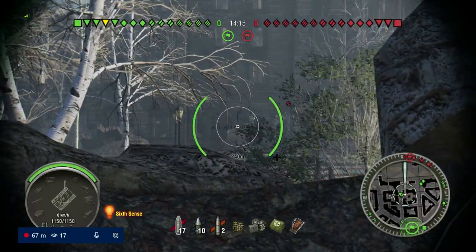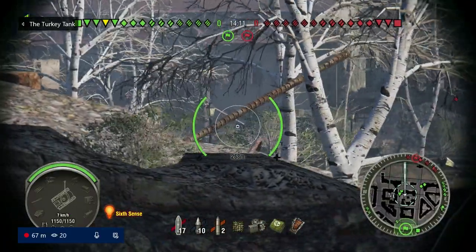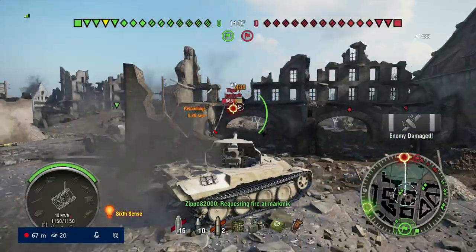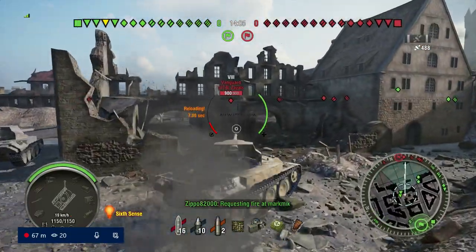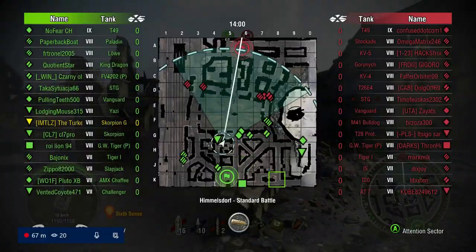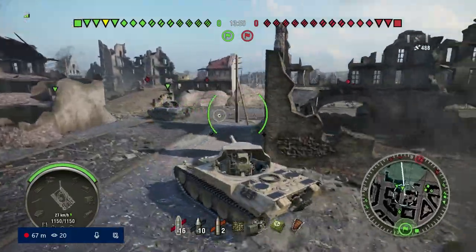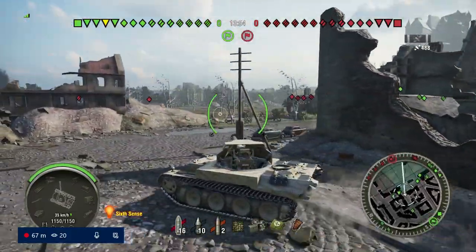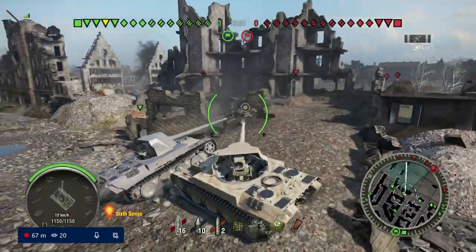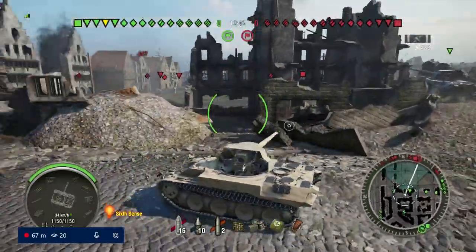I'm going into a position that's kind of an area more than just one single position. I'd rather go to the left a little bit, a little further up, but we're gonna sneak a shot into that Tiger I for our first hit of damage this game. But that Vanguard actually went into the position I usually scout from, so we kind of stopped there a little prematurely. Tried to put a shot into him, but it didn't come off, which isn't that surprising. Now we're moving to the spot I'd rather be.